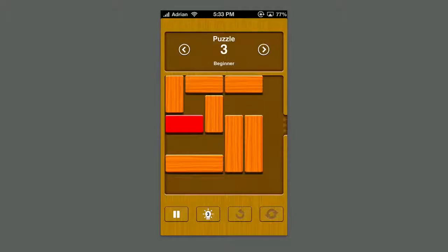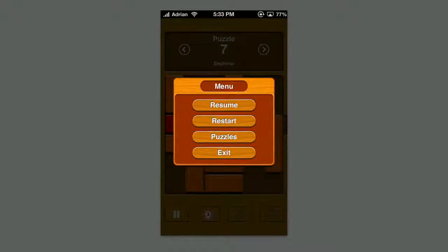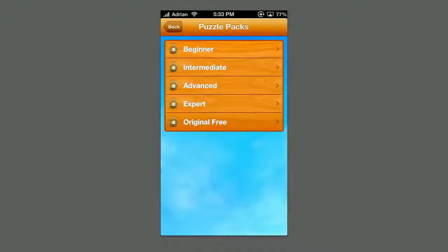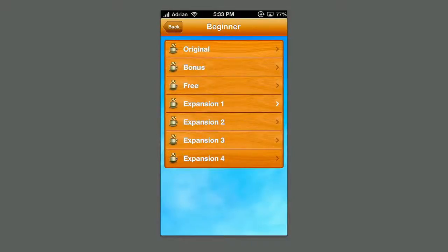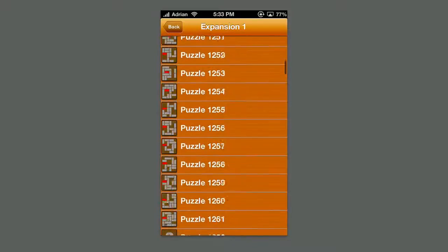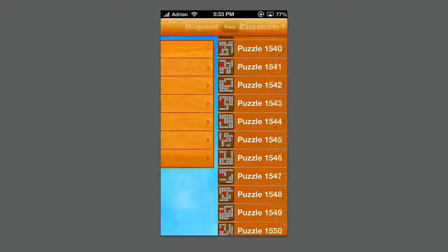You also have some hints available, which is a cool feature. You can see all these other puzzles — they have tons and tons of puzzles here. Going back to the main menu, you have all these puzzle packs: beginner, intermediate, advanced, and expert. They have tons of levels packed into these, and you can see all the expansions they have — thousands and thousands of puzzles.